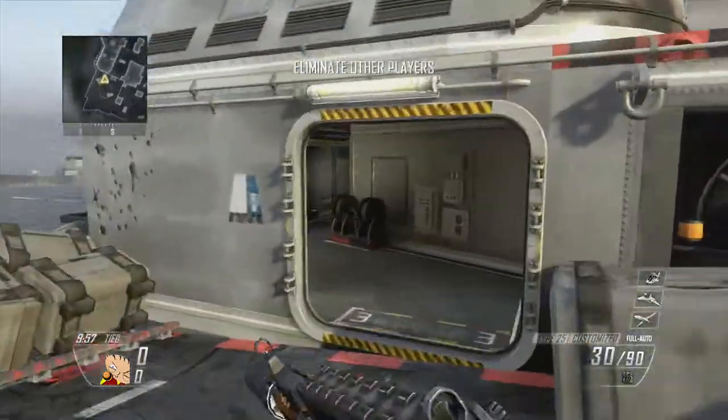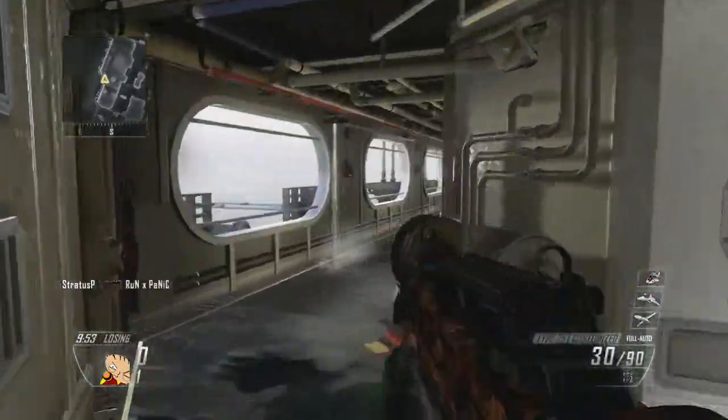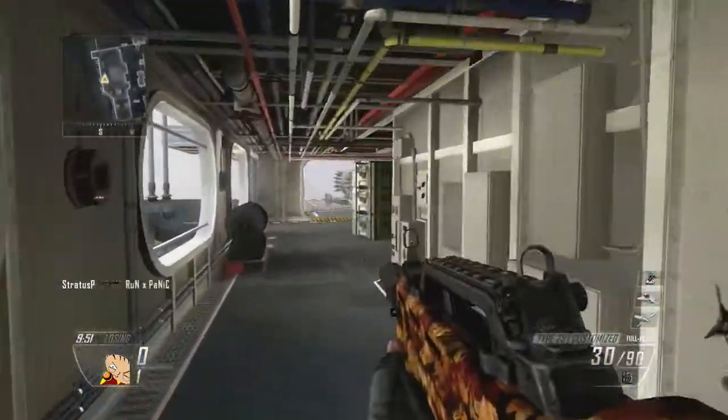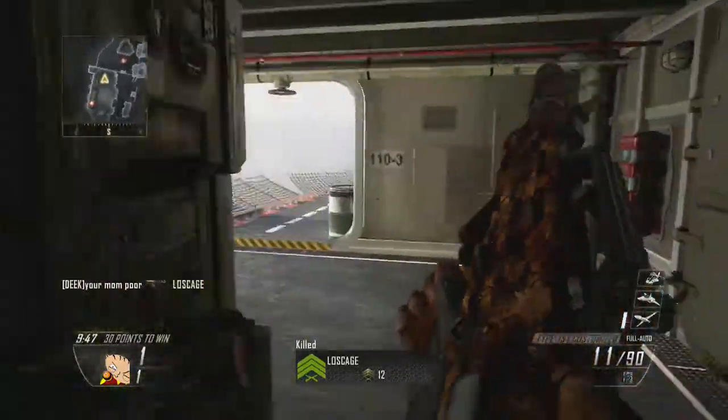Dominate them! Hello everyone, it is ThatWayCrazyGamer. Today I bring you some food for all on the map — carriers of the Type 25 with Quick Tross, Presser, and FMJ. My camo is the Call of Duty Elite DLC; I really like it.